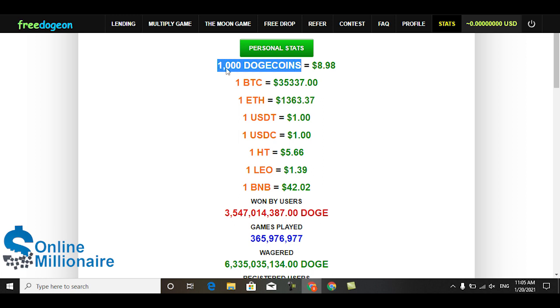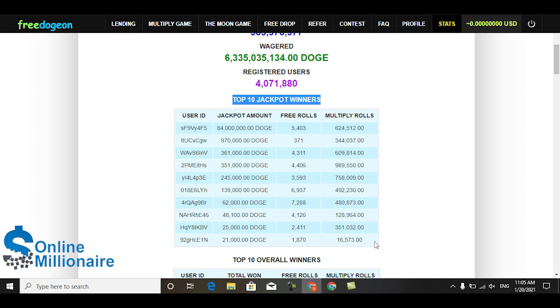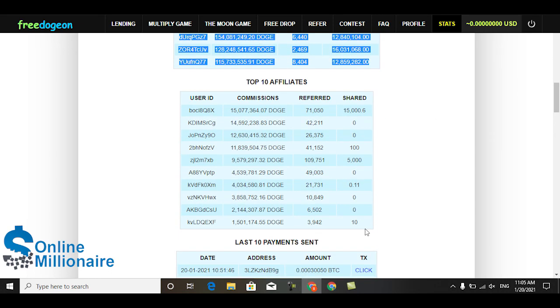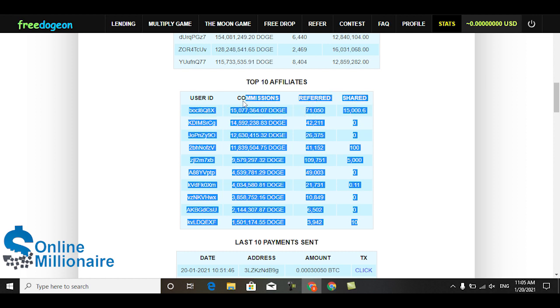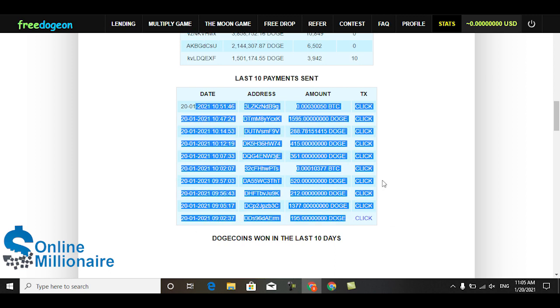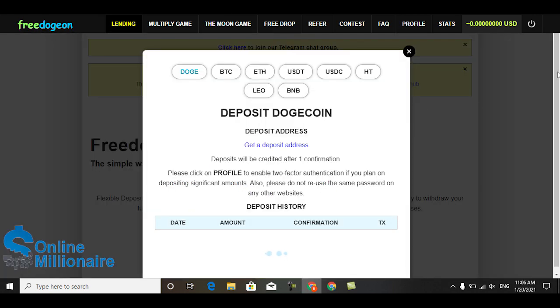You can put your wallet address in here and withdraw your payment instantly. The website shows you how much of each coin is available - one BTC, one ETH, one USD, one USDC, and all of these. These are all the games being played and wins by users, registration users, and the jackpot winners - all the jackpot winners, overview winners, and affiliate winners.